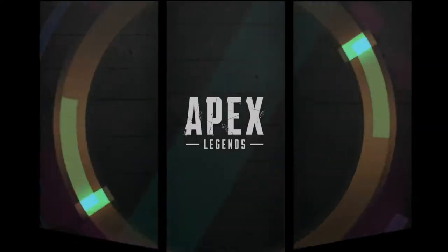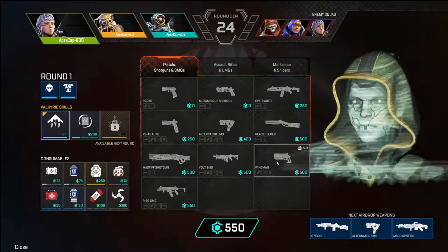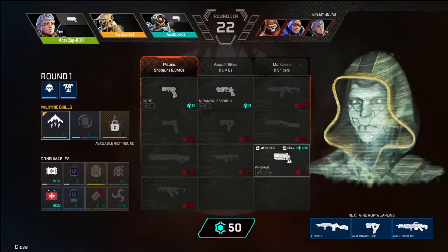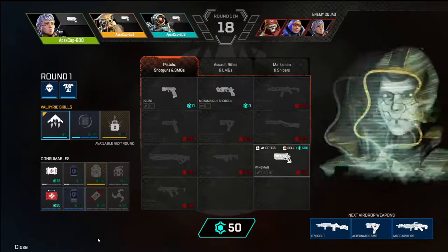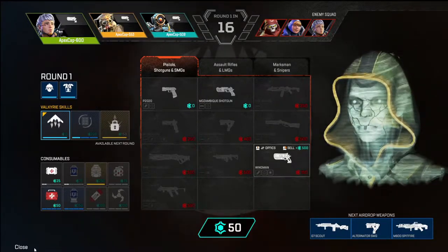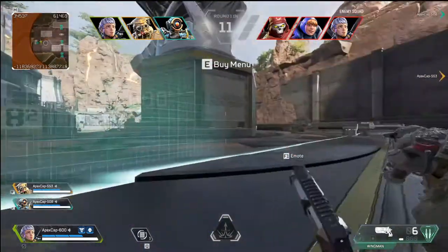You start off with 550 crafting materials to buy guns. In the first round, guns cost between 250 credits for a pistol, 500 for a shotgun, up to 550 for a Spitfire. The first round is going to be very difficult — I recommend going for a Wingman, it's solid and only costs about 500 credits.